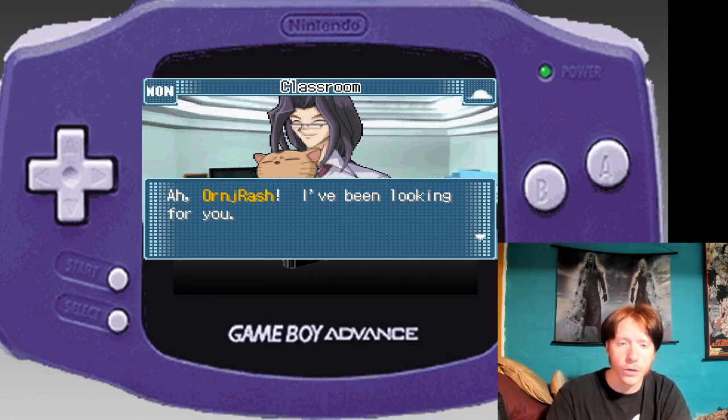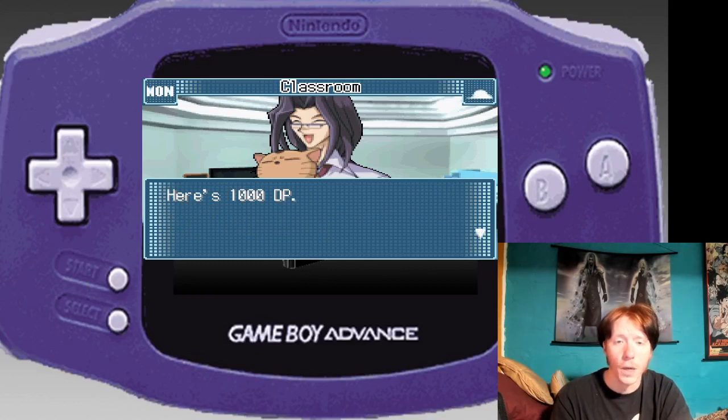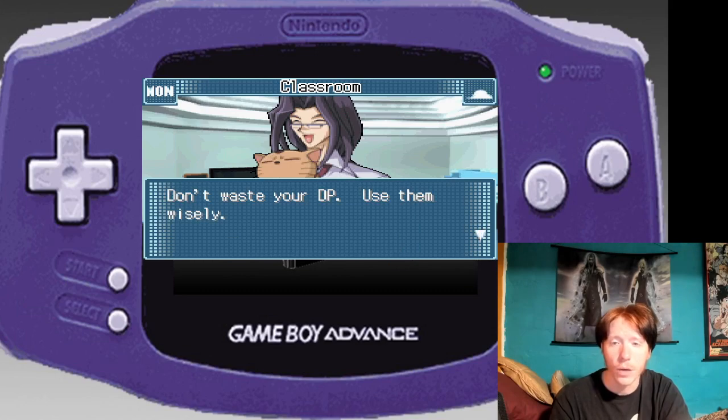Orange Rush, I've been looking for you. Your family sent you money again this month — here's 1,000 dual points. Don't waste your dual points; use them wisely.